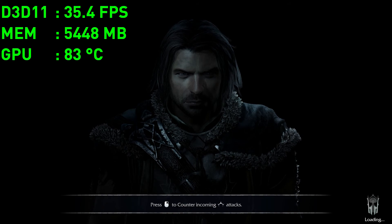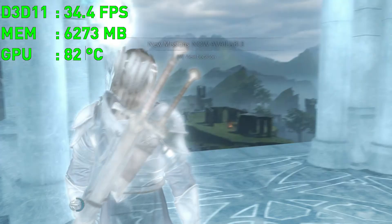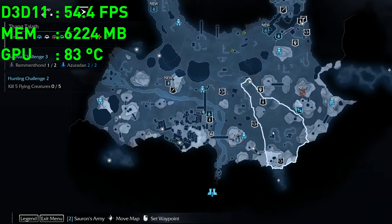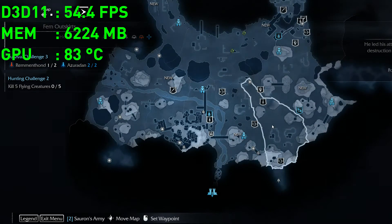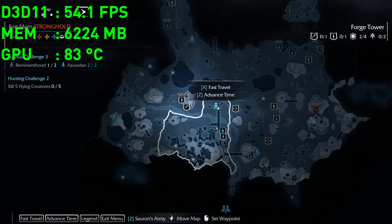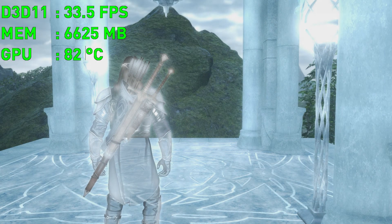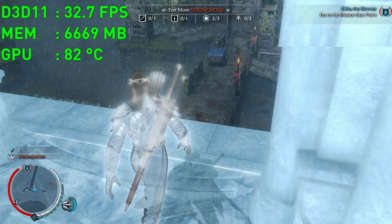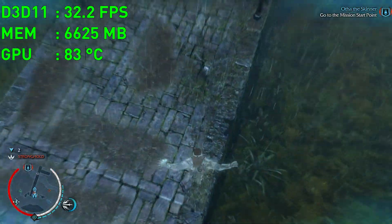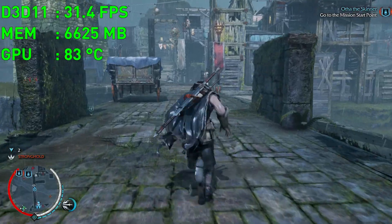I'm going to show you action as well, so let's have a look at the video memory when action is involved. So as you can see, 6.6 gigabytes now. I'm going to show you that not much is going to change if we go ahead and enter the fight with multiple enemies involved.